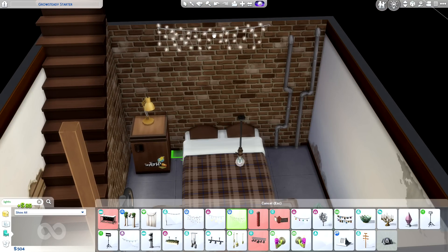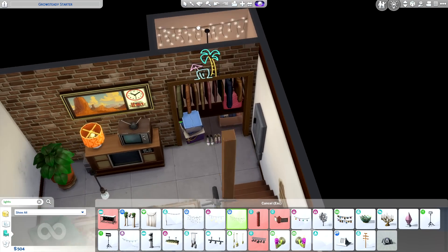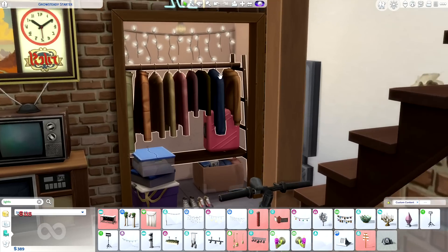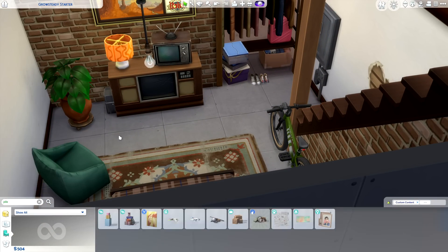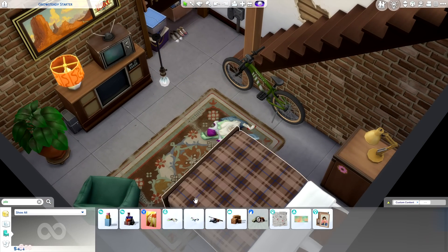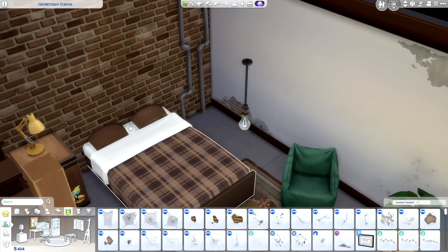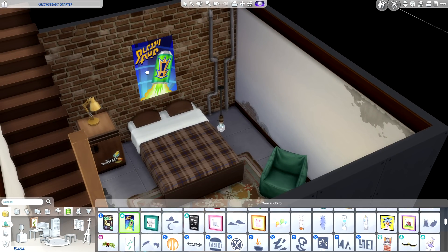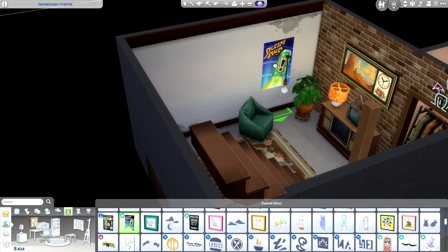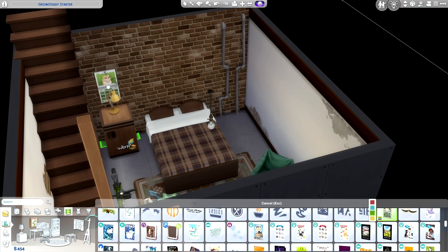I also gave Kyle a bike, because I envision he's kind of an outdoorsy man — he probably likes to surf, swim, scuba dive, and ride his bike every now and again. And I hate to say it, but even though we love Kyle, he isn't the most cleanly Sim, so he does have a couple of dirty socks and dirty drawers on the floor.